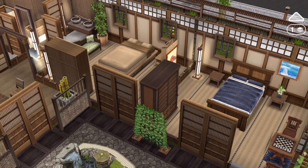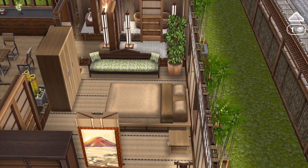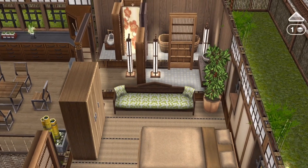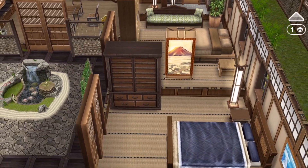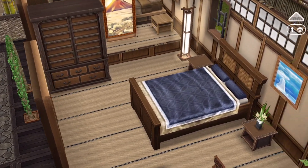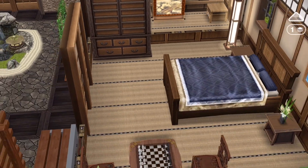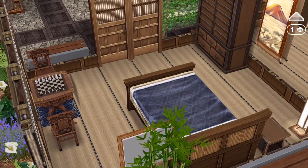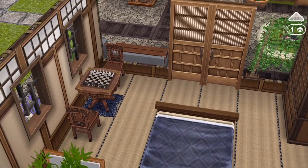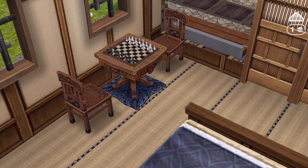Here is one bedroom, just in a very light brown style, but with a Chinese couch. And here is the other bedroom, more Japanese themed, with the Japanese bed and bedside tables, a wardrobe, and a chess board from the wizard cottage — which actually worked out very well. Some of the designs complement each other pretty well.